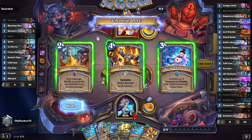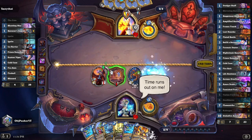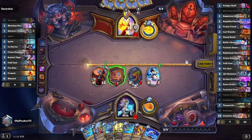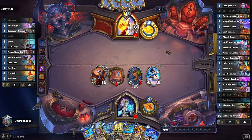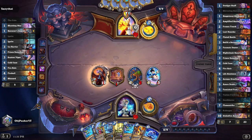Kalygos does discover something when it comes into play, so we're looking for something to play right now. Build a Snowman is my first inclination — I need some kind of recurring value in my hand. We're already at 10 mana, so we're not worried about the mana cost, and we can cast this for free next turn if Kalygos is still out there. Yeah, I think this is good.